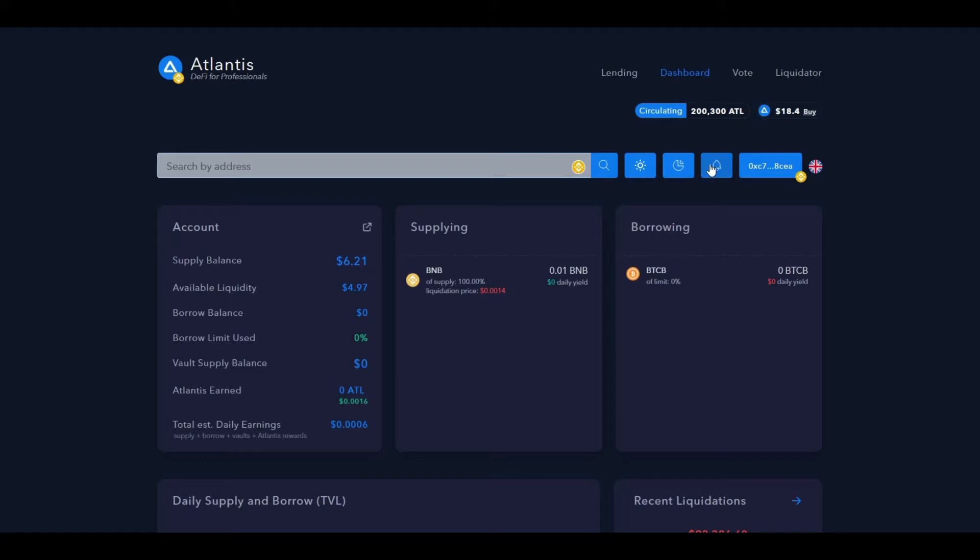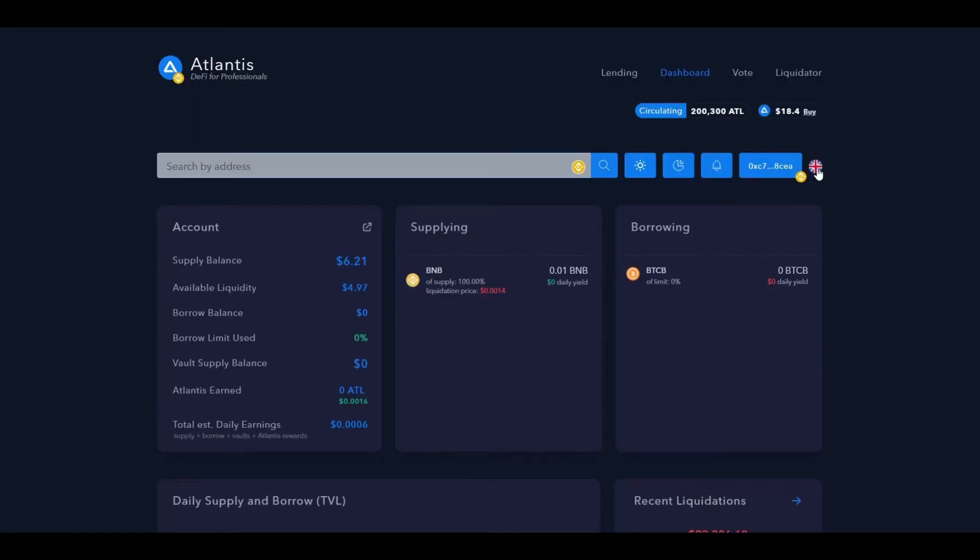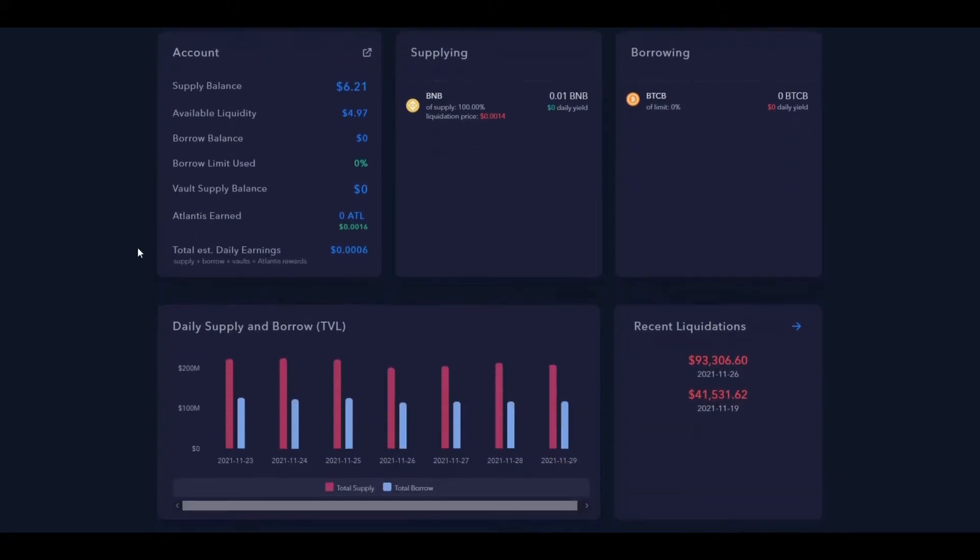They also have a cool notification bell which you can enable to get continuous messages on Telegram about what is going on with your borrow limit, etc. And they also have the site in a few different languages — I'm just going to stick with English.